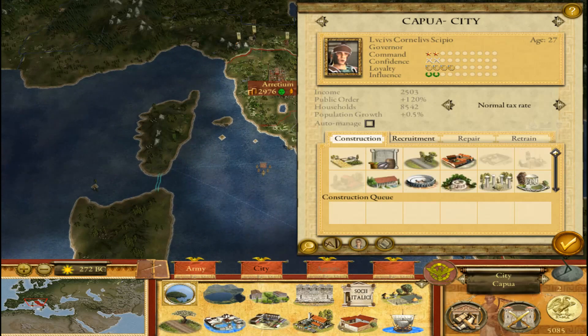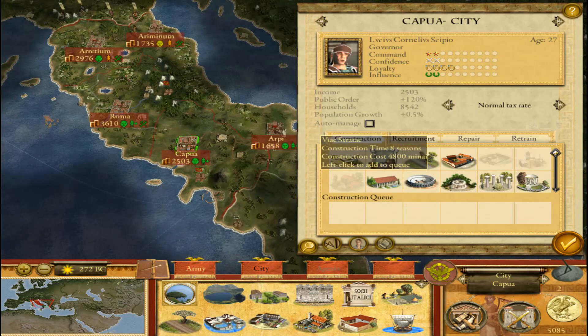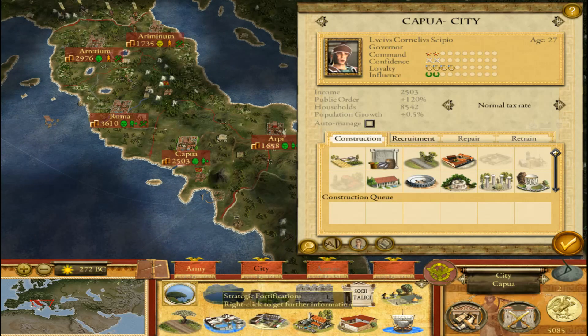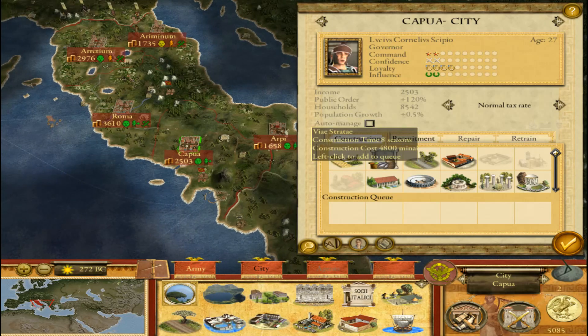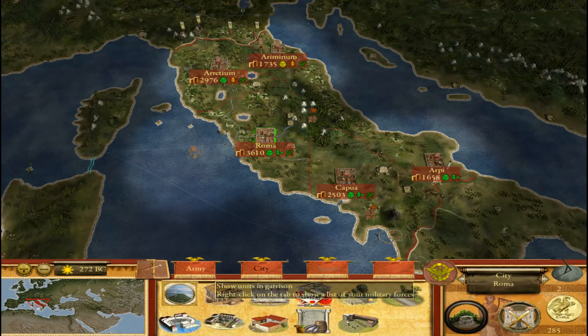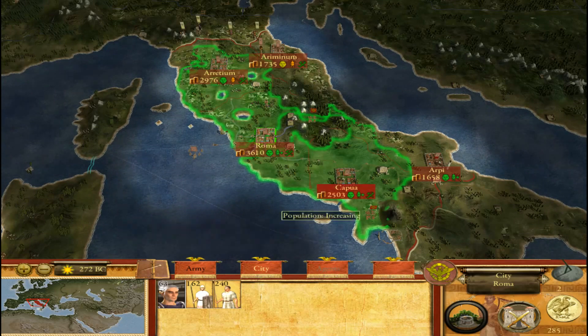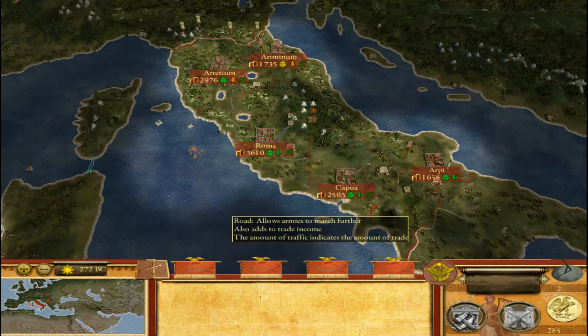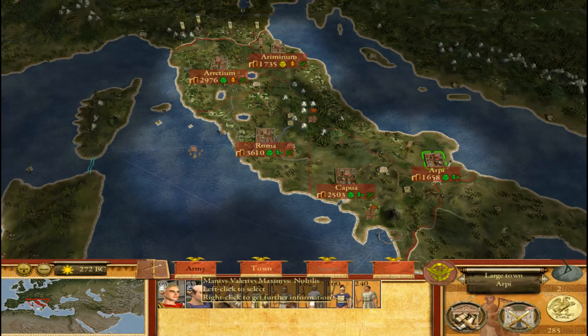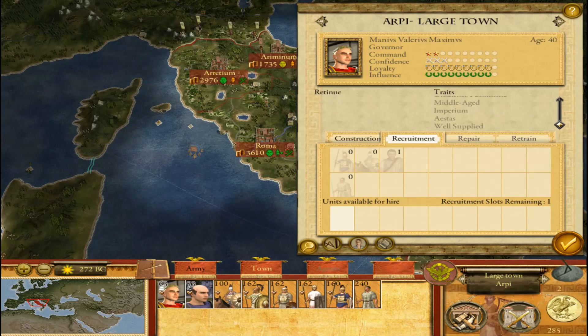Let's use our money. We're gonna be doing a lot of combat in this campaign, and we already have strategic fortifications here. So let's go ahead and just build that road. I'm gonna go ahead and send this — here we go. Manias Valerius Maximus will be the man leading the charge. Eventually we will be sending everything we have.